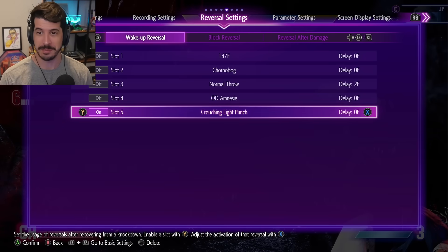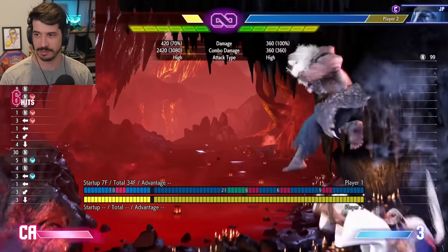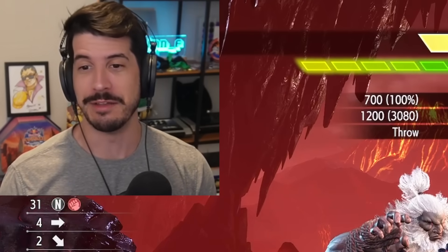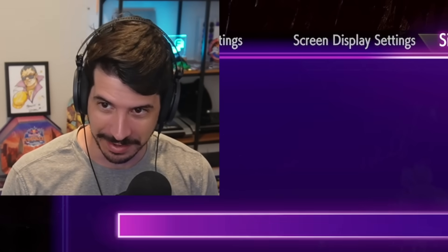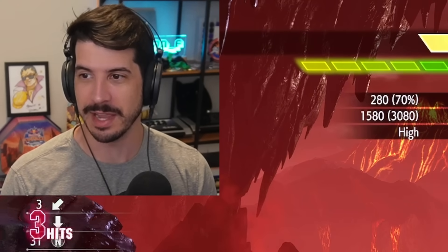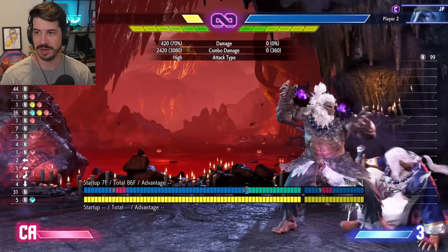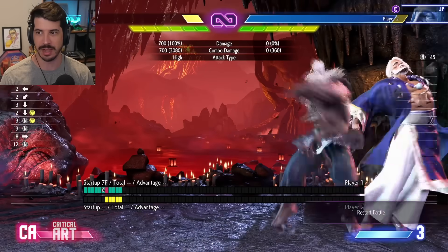Why is this good? If they're not spamming wake-up buttons every single time, and they block after the first hit, you actually get plus frames from this — it's plus two on block. The charge fireball gives you point-blank throw pressure. And following the game mechanics: meaty projectiles beat the vast majority of wake-up level ones in the game. So if they decide to wake up level one, this meaty projectile will just beat it — a very safe option to rush down the opponent. Depending on the height, you can also get extended combos.